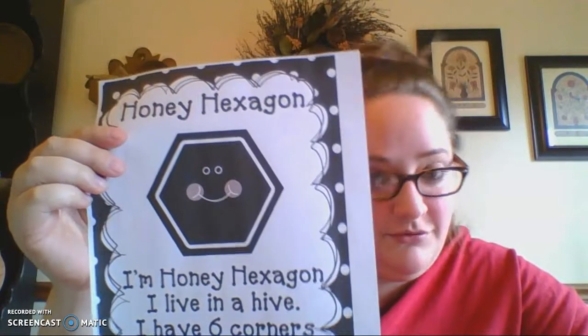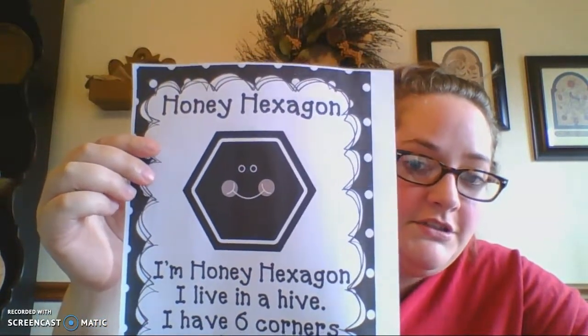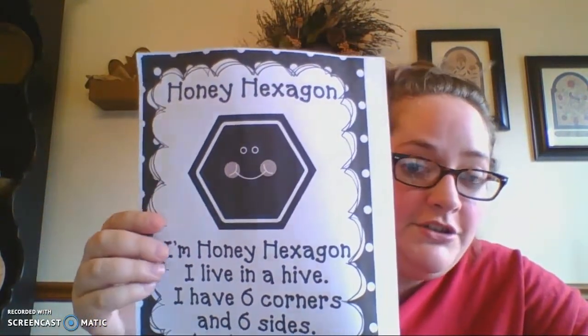You can also see hexagons around your house — you can take a look. They're not there too often, but you could find them. I'm Honey Hexagon, I live in a hive. I have six corners and six sides.